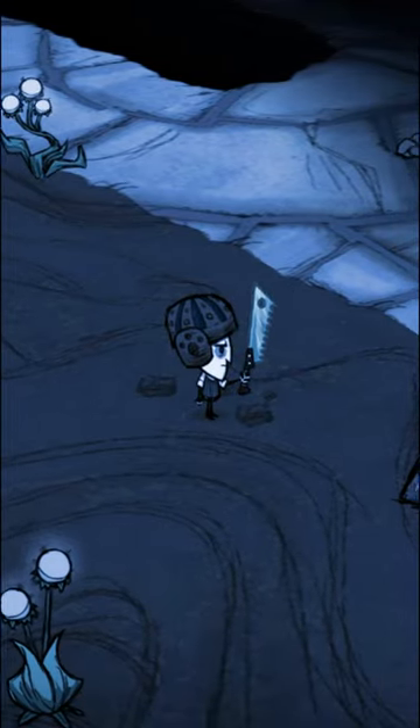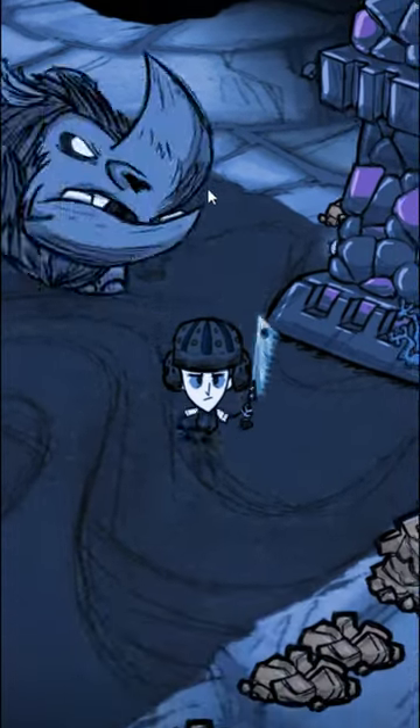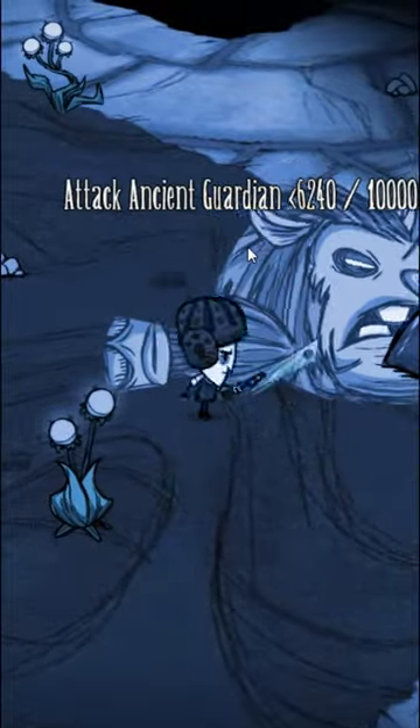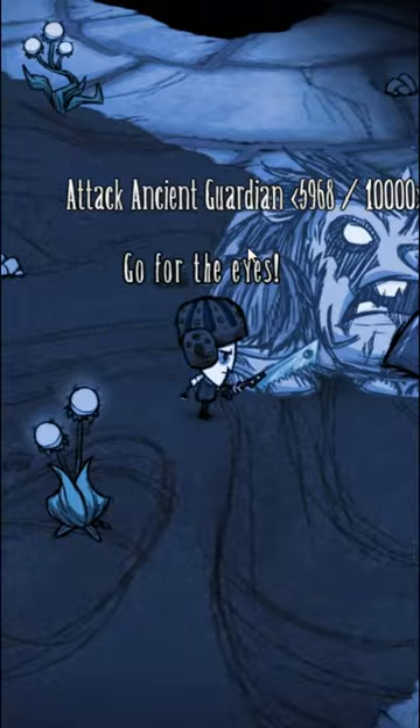There are two main ways to defeat the Ancient Guardian, depending on which Don't Starve you're playing. In standalone Don't Starve, you will only encounter the Ancient Guardian in the deeper ruins, and it is a much easier fight, whereas in Don't Starve Together, it has significantly more health.